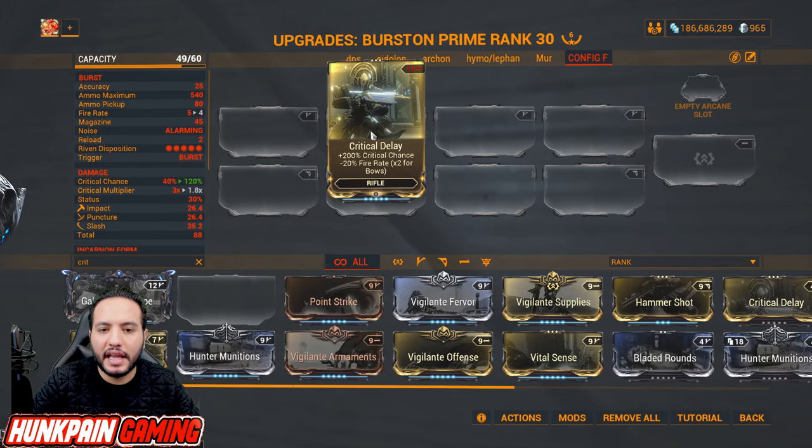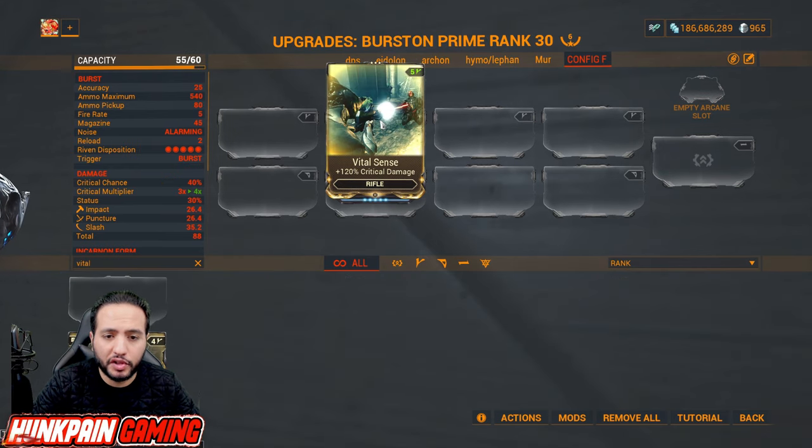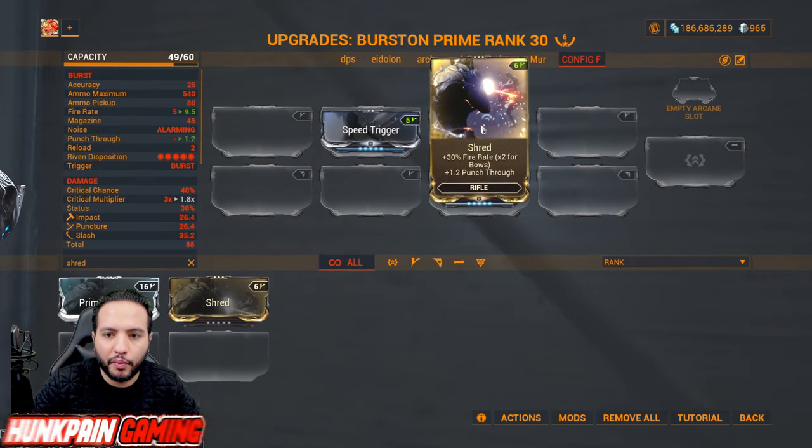Critical Delay: 200 percent critical chance and minus 20 percent fire rate — double the effect for bows. Vital Sense is a 100 percent must-have mod for 120 percent critical damage increase. Speed Trigger for 60 percent fire rate, also doubled for bows. Shred: 30 percent fire rate, punch through for both, and upgrade to the Primed version as soon as you can — 55 percent fire rate and 2.2 punch through.